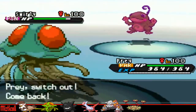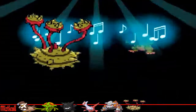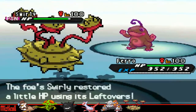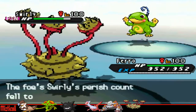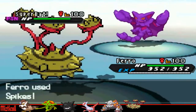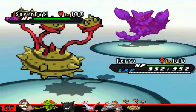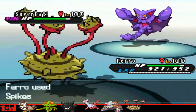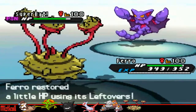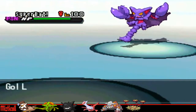I go to my Ferrothorn, and he goes for Perish Song. I can wall this Politoed and set up my remaining two layers of Spikes, because then nothing will enjoy switching in — especially that Blissey, since it's been switching in and out getting Wishes off. He switches into Gliscor to try and wall me, but I don't really care; I'm under Perish Song so I know I don't have much time left. I get my third layer of Spikes up, which is perfect — Ferrothorn has done its job.